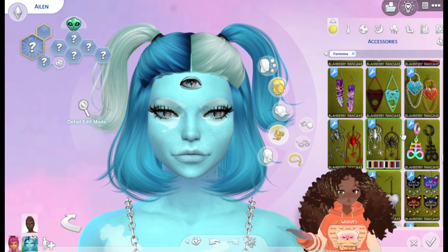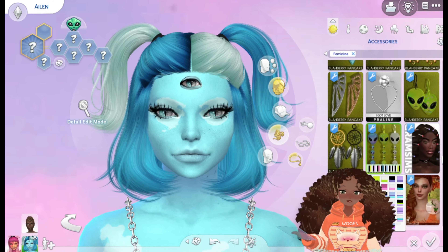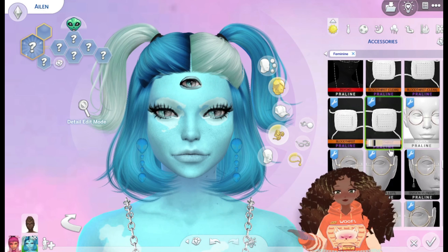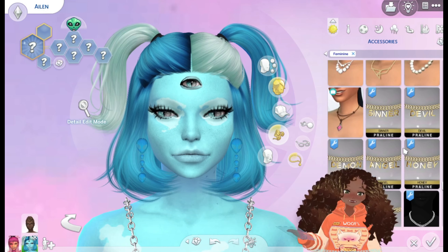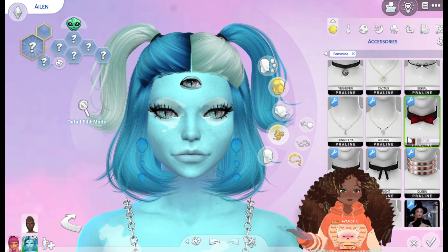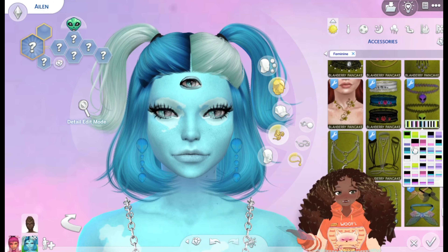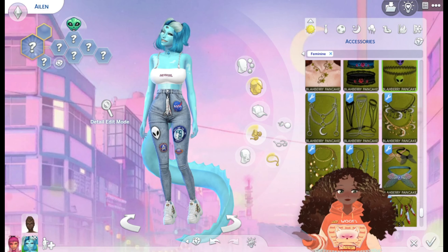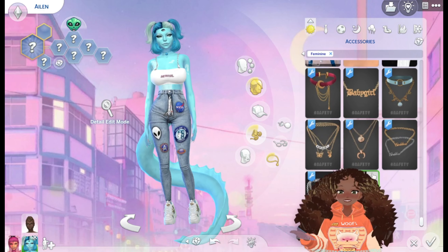There it is — I think we're gonna give her these earrings too, and we're gonna go for these ones. You can see them but you can't at the same time. For necklaces, I want to give her the same choker but also in blue and hopefully it'll look good. There it is — and this color is perfect, it actually looks really good. Let me see if there's anything else — I don't think there is, because this is all necklaces and I can't really put another necklace on her.